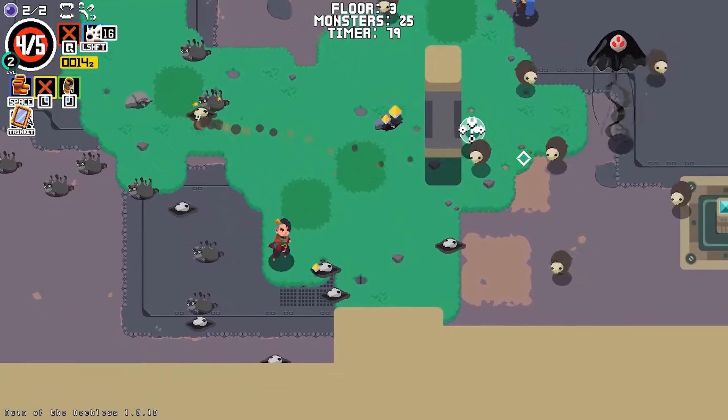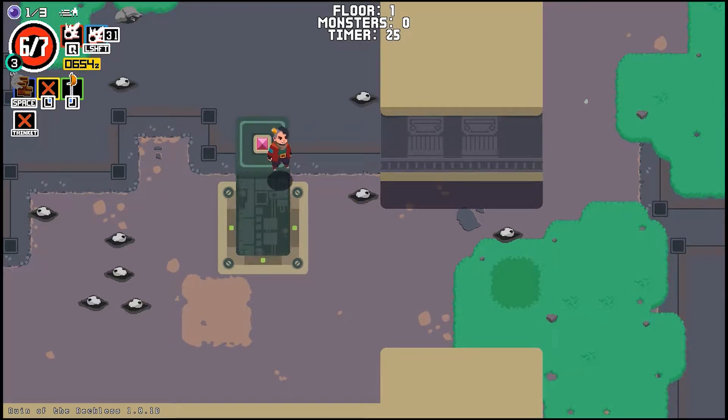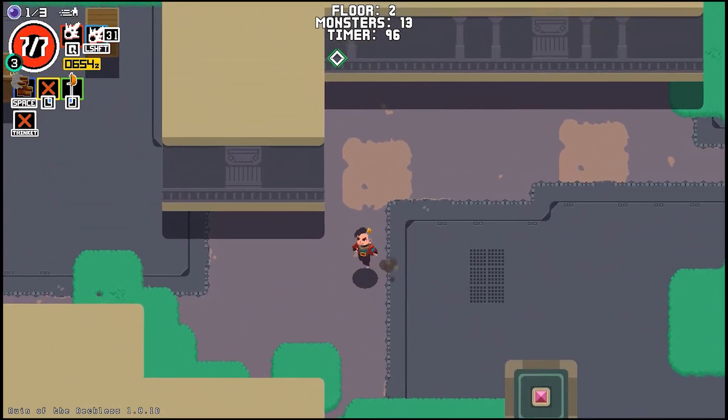Your main goal in each level is to find the key which unlocks the elevator, allowing you to ascend to the next floor. However, enemies will spawn en masse after a couple of seconds in each level, adding quite a bit of chaos to the combat.